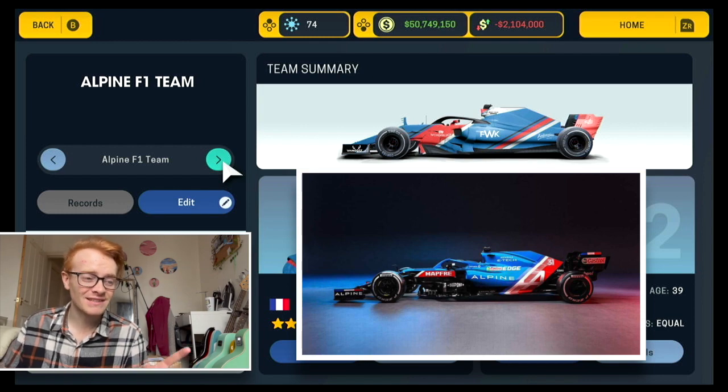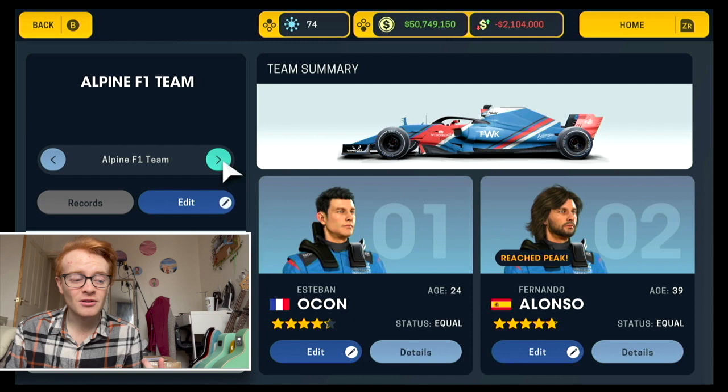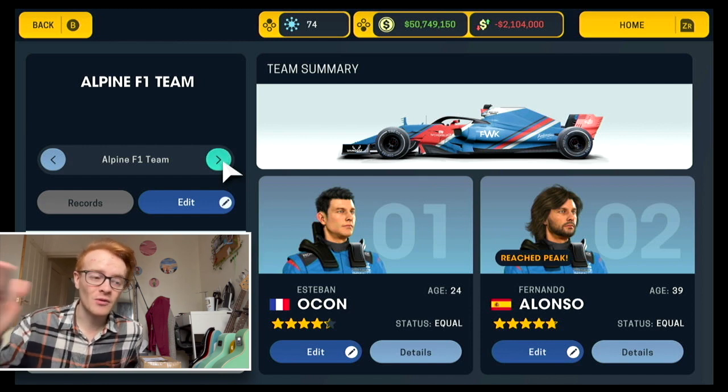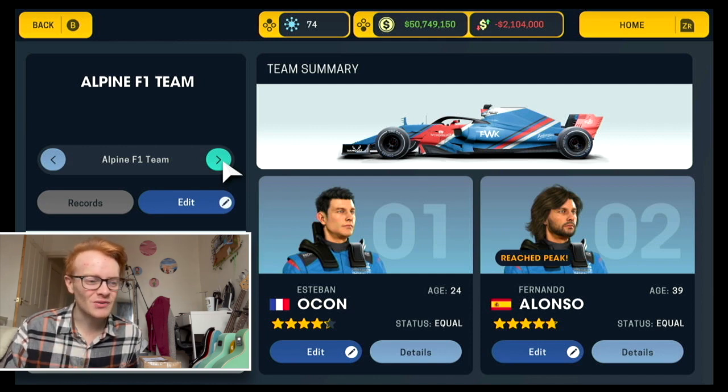Here's a new one - Alpine. I'm quite happy with this livery, I think it's quite accurate to real life. Ocon gets four stars with a potential of four and a half - he hasn't really shown his full potential yet, certainly not at Renault last year. Fernando Alonso has a potential of five stars, though I gave him four and a half, which is generous for someone who hasn't sat in an F1 car for two or three years. He's also older, so he's reached his peak.